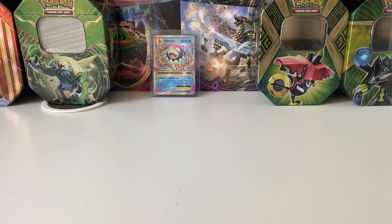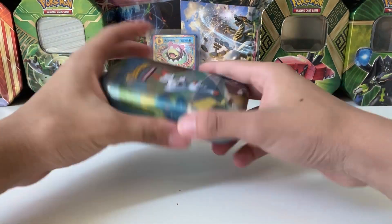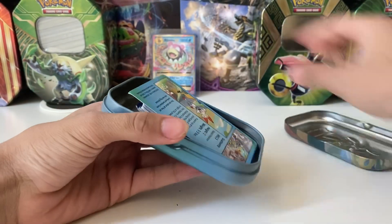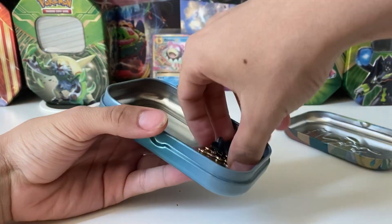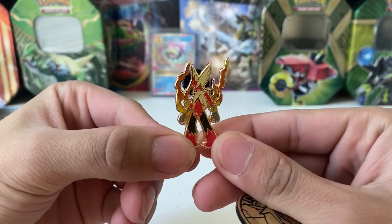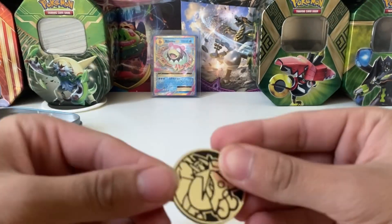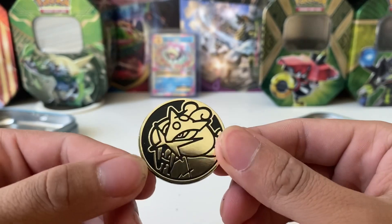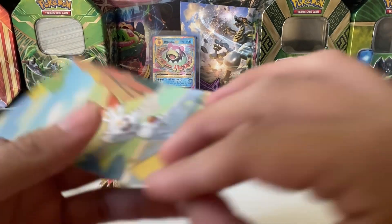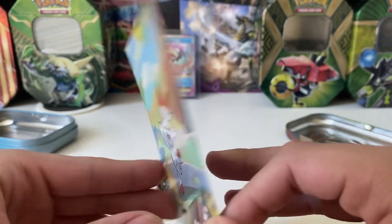Okay, I got it open. So this is what it is — everyone knows the Scorbunny tin! Everything that's inside: number one, look at that beautiful pin, a nice beautiful tin, and then we have a nice coin. This is the art piece for the Scorbunny, and here we have the back.